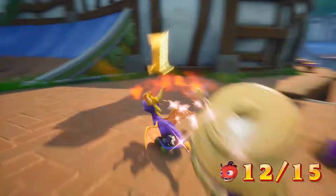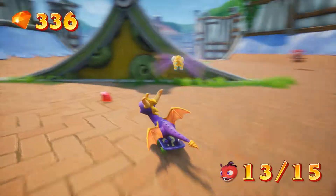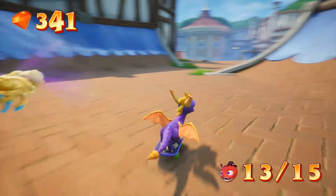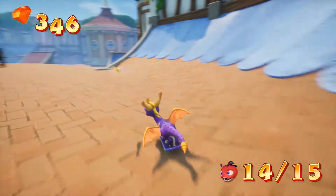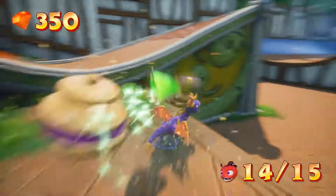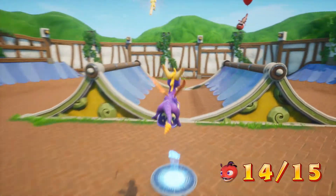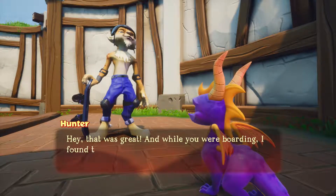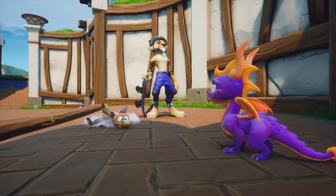One problem with skateboarding in the original Spyro 3 was crashing — it would punish you easily. But in Reignited, you just jump on a wall and keep moving. It doesn't crash you. So the game is more forgiving. We got the first egg from the lizard burrow — that's Emily. Now for the second egg from Hunter, because he's obviously holding them hostage.